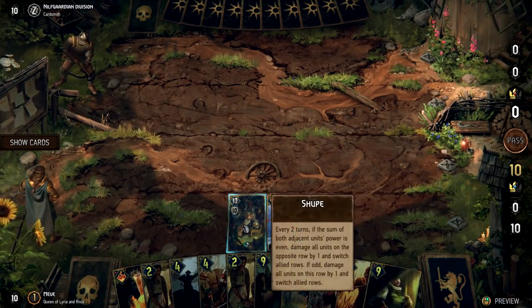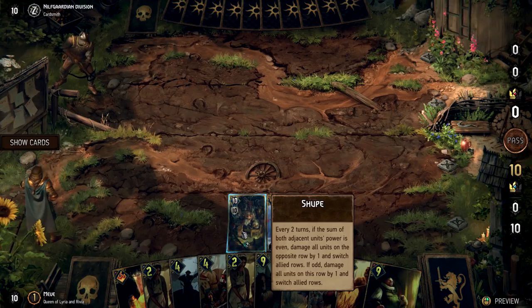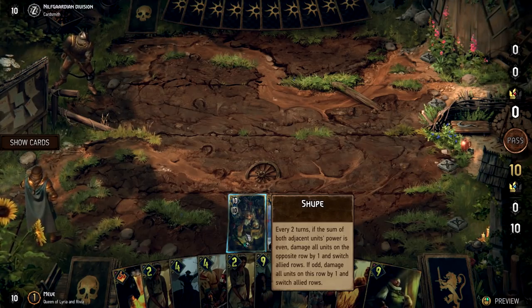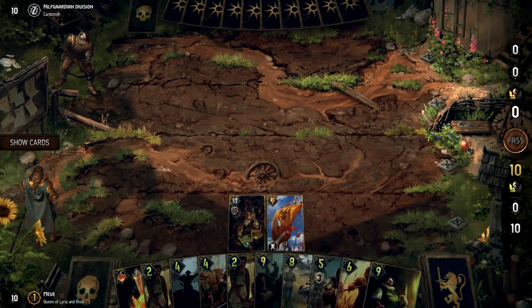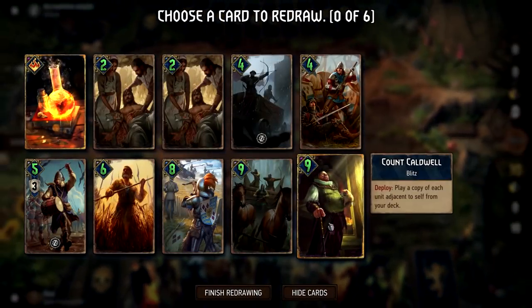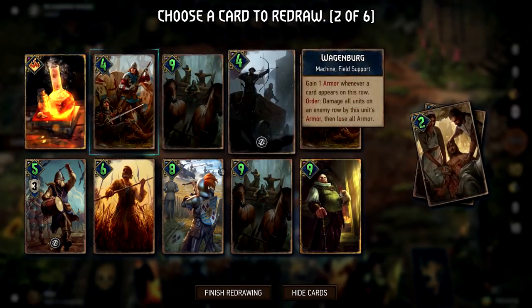Looking at the battlefield: Shoop, every two turns, if the sum of both adjacent units' power is even, damages all units on the opposite row by one and switches allied rows; if odd, damages all units on this row by one. So we're trying to keep the things next to him even. Some of these battles have puzzle elements, and you have to figure out what to do to win.